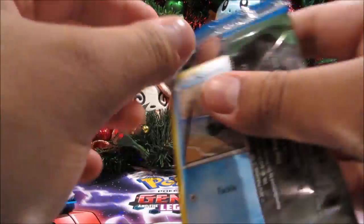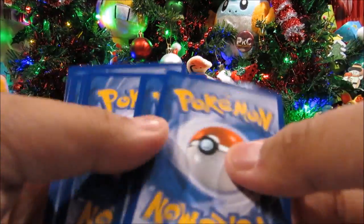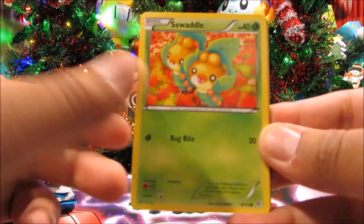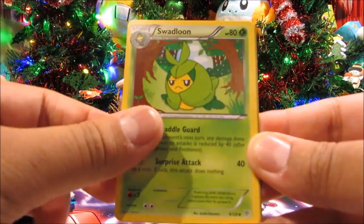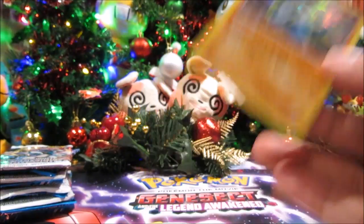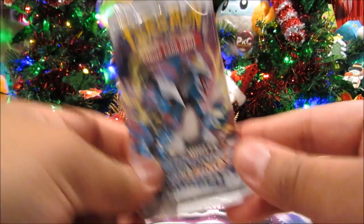Alright, onto Plasma Storm. We've got Squirtle, Purrloin, Swadloon, Timbur, Joltik, Team Plasma Grunt, Swadloon, Lunatone, a Druddigon reverse, and nice — it's a Lucario holo! Good start for Plasma Storm.